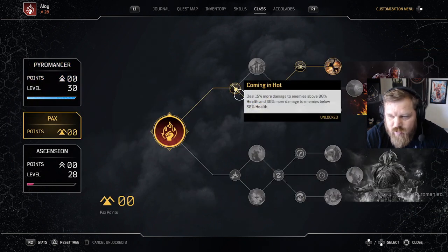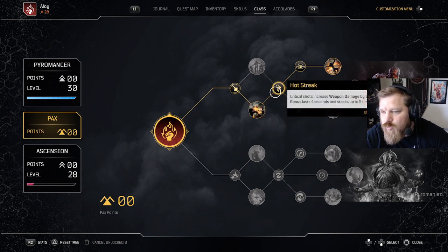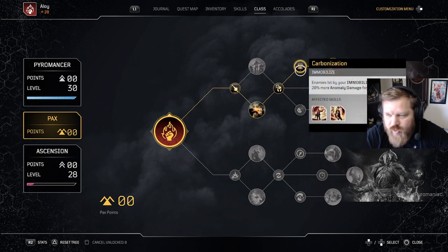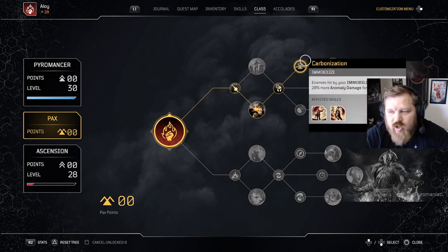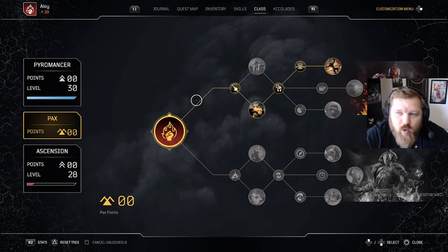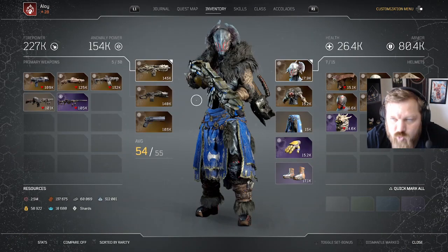In the Pax Tree, we're coming in high. Ash and Wake — again, Ash damage as much as possible. Hot Streak for critical shots. Then Carbonization and finally Carbon Footprint. Really focusing on Ash Blast and Feed the Flames as far as my abilities, though they're there to buff my melee damage as well as provide additional assistance with my weapon damage.